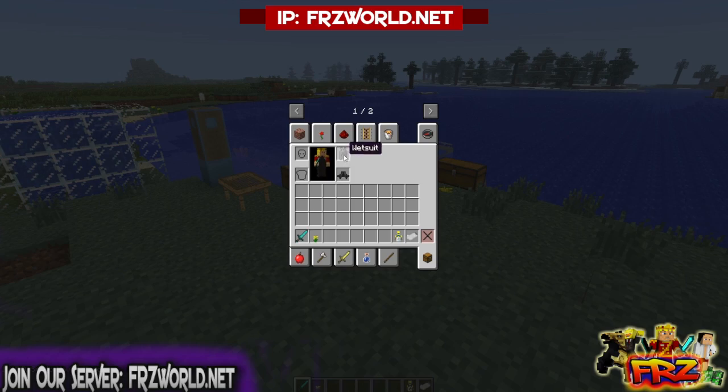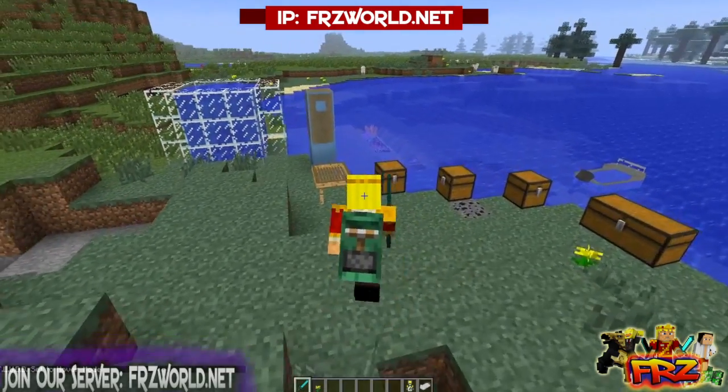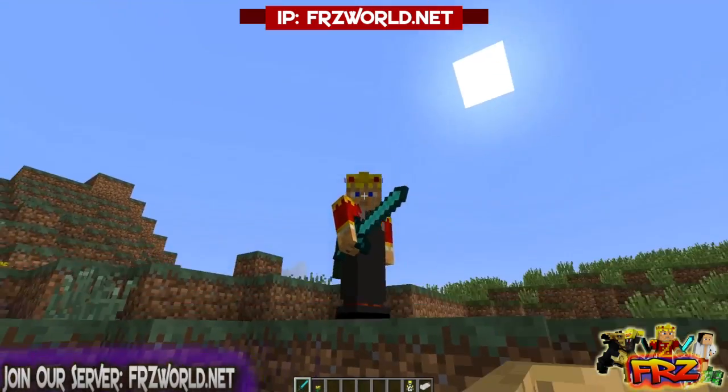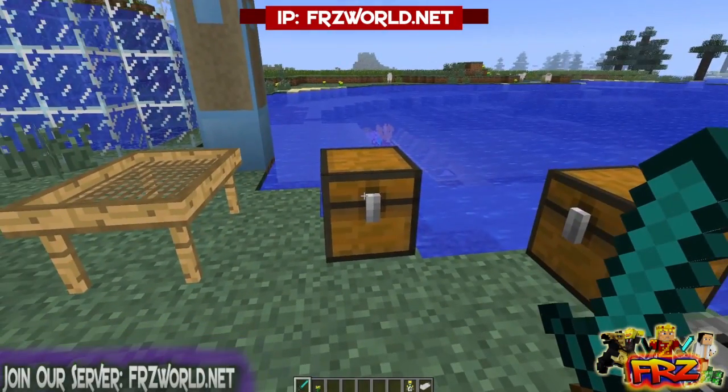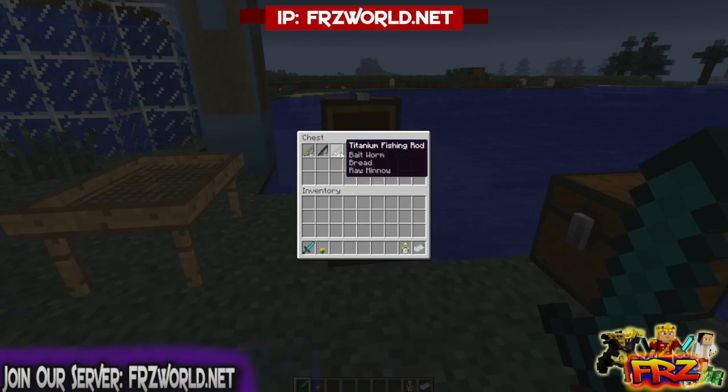There's also diving gear — I have a wetsuit and flippers, which do make you a little bit slow, but they are flippers. Now let's get to the basics: there are brand new rods — a titanium fishing rod, a wooden fishing rod, and the reed fishing rod. You also have a bunch of cool new baits like worms, maggots, and grasshoppers.